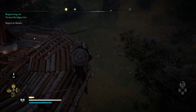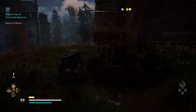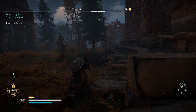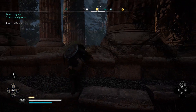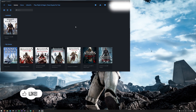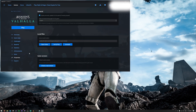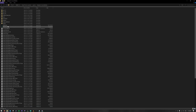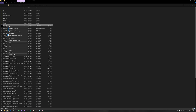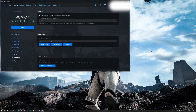Thirdly, let's disable full screen optimization for the game. Full screen optimization is supposed to detect a program being in full screen mode and optimize performance for it — but it often hinders game performance. For me, turning it off completely eliminated all the micro stutters I was getting in Valhalla. To disable this, open Ubisoft Connect, go to the Games tab, and under Installed Games right-click on Assassin's Creed Valhalla. Select View Game Details, then Properties, then Open Folder. Find ACValhalla, right-click it, select Properties, go to the Compatibility tab, check Disable Full Screen Optimizations, hit Apply, and click OK. Once done, restart your system.